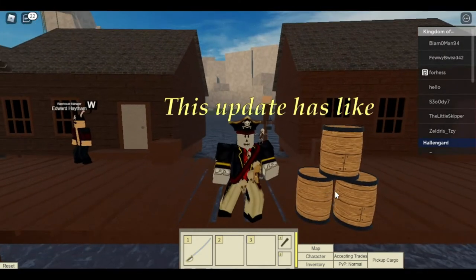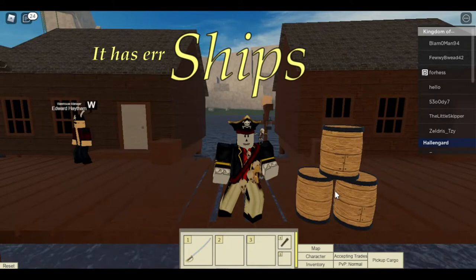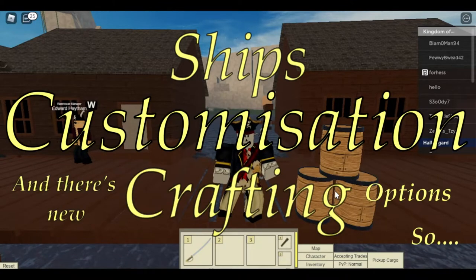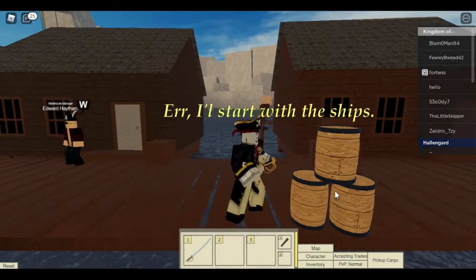So this update has four new ships, there's customization options, and there's new crafting options. I'll start with the ships.